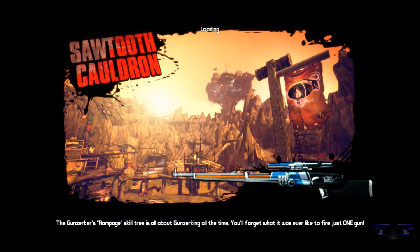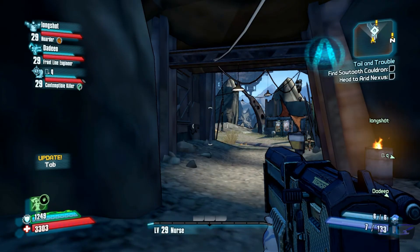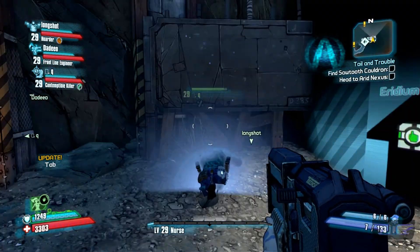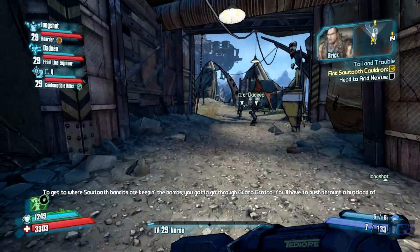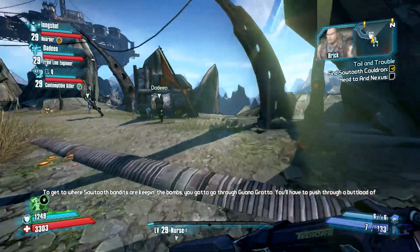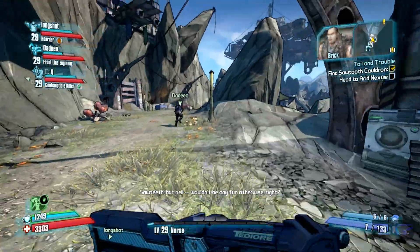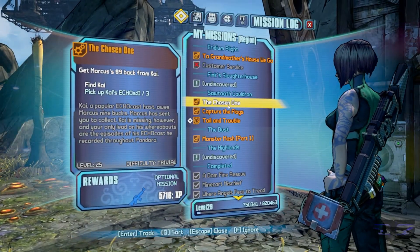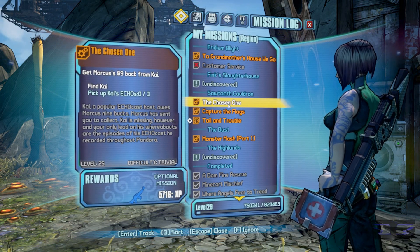Should we switch to the side quest right now or continue with the main story? Well, we need to go through here anyway. What the hell? What am I seeing? I was under the map. Do you want to do the side missions? Well, since we're here anyway, right?